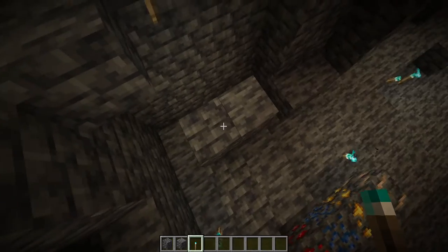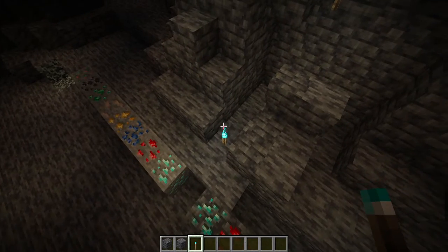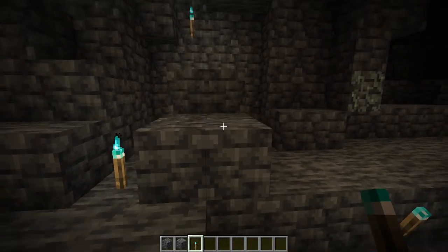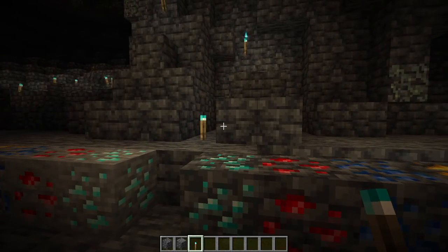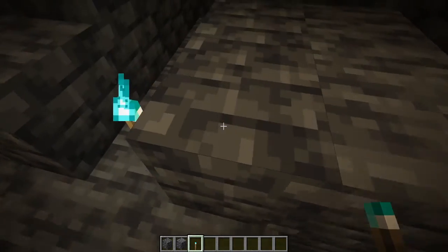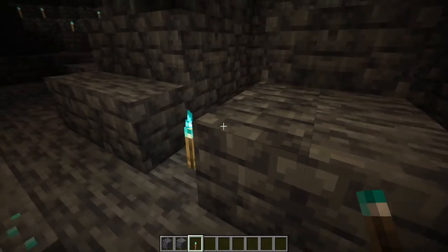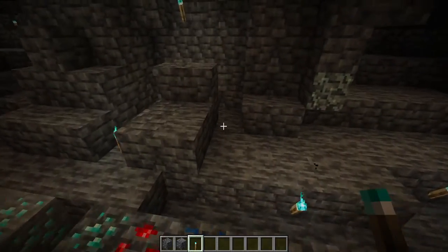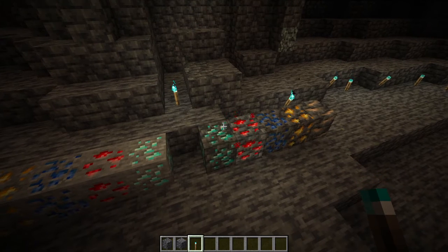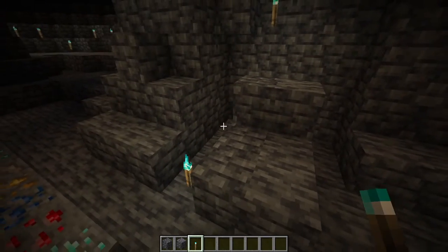There are two different types of deep slate: cobbled deep slate and regular deep slate, similar to cobblestone and regular stone. It's slightly harder to tell which is which. Looking at them side by side, you can tell, but only slightly. The top is really the only way you can tell if it's cobbled deep slate. That's one major thing to keep an eye out for — they might be changing it in the future so it's easier to determine which one is cobbled and which one is not.